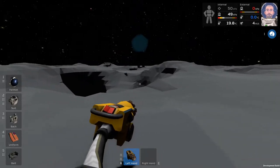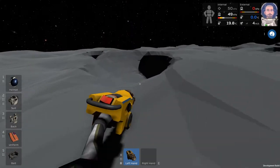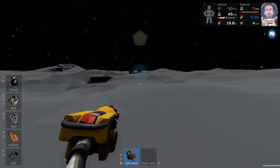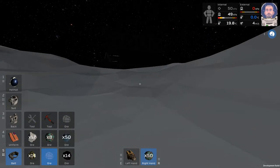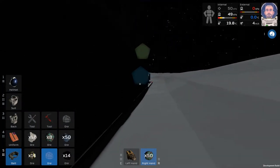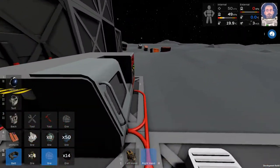We'll turn our tool off and head back. The copper is on the other side of this mini crater here for future reference. We're going to take our copper and immediately start smelting it up while we still have power. Let's smelt 50 copper.